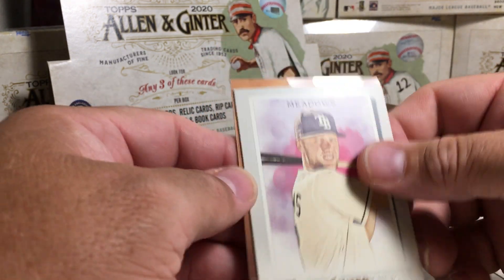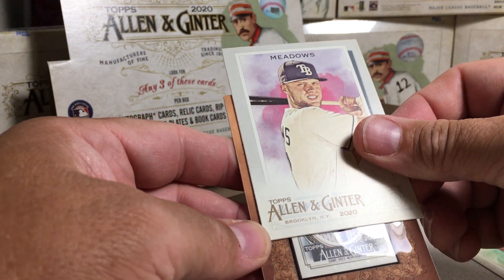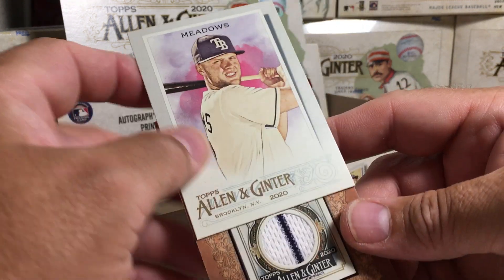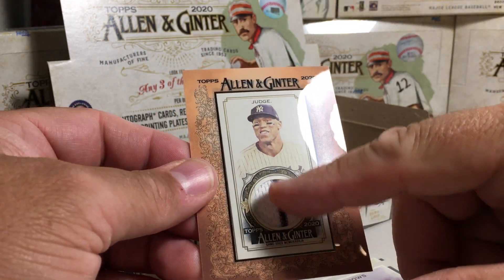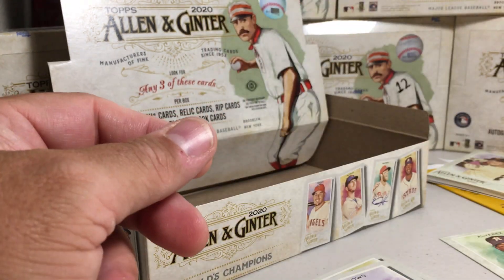See how this is more orange than the other ones? So I think this is a relic. Yep — oh, it's a pinstripe! This is going to be a Yankee — how about Aaron Judge? Yeah! There we go, called it. Nice — Aaron Judge pinstripe mini relic, right in the middle of the relic. Pretty cool.